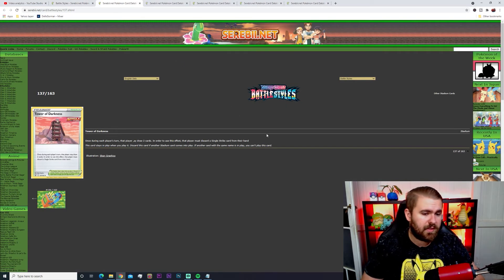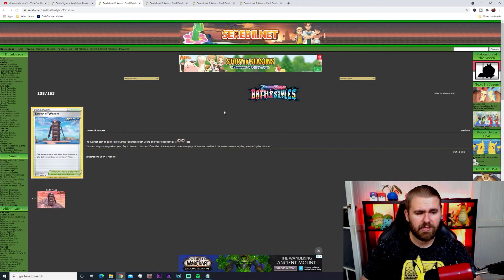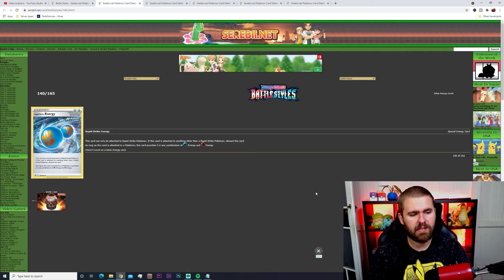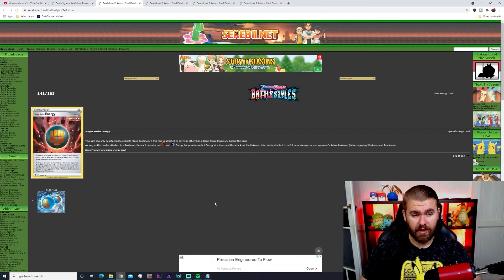The Rapid Strike Energy provides two of any combination of Water and Fighting energies when attached to a Rapid Strike Pokemon — great for Urshifu. The Single Strike Energy provides Fighting and Dark energy but only one at a time, and the Pokemon it's attached to deals an extra 21 damage to your opponent's active Pokemon. These special energies are really cool additions and I really like how they brought them out in this set.